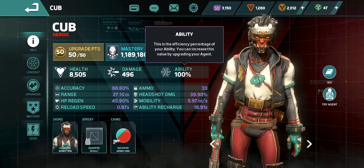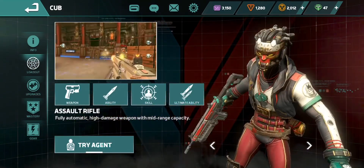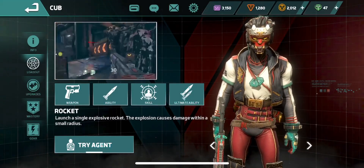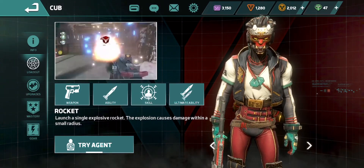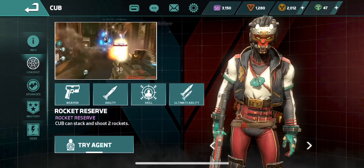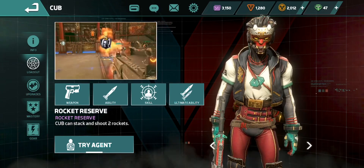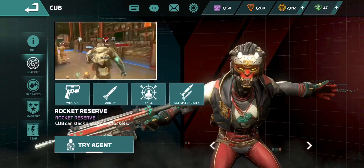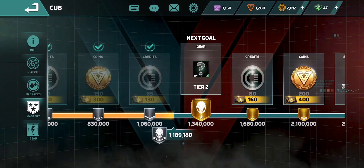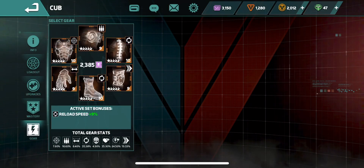Headshots are worth more. Ability 100, I have Cub at level 50. Let's take a look at his arsenal. The assault rifle is fully automatic with high damage and very little recoil. The rockets deliver explosive damage within a small radius, and the ultimate ability is rocket reserve — being able to hold two rockets. After a short cooldown you can fire the second one; you can't fire two at once, but it is nice to have that second reserve.